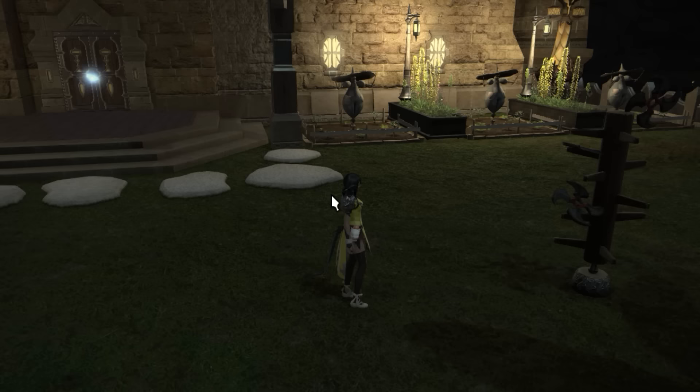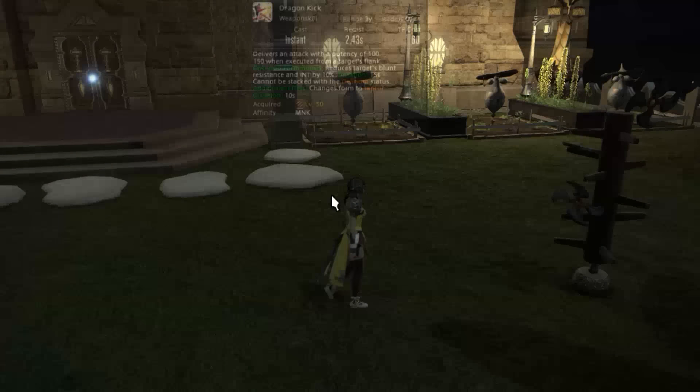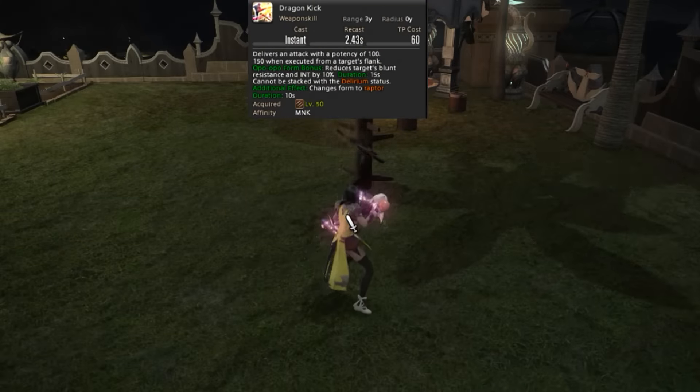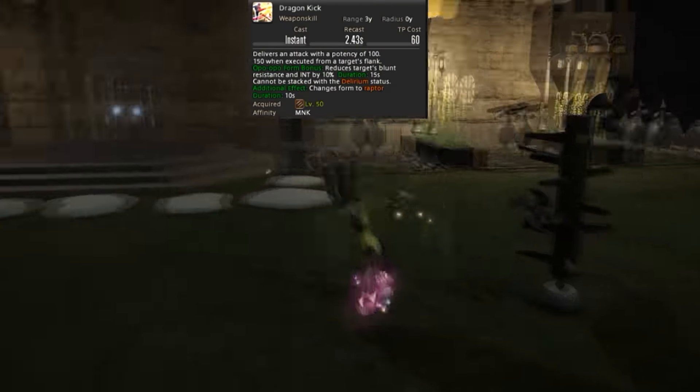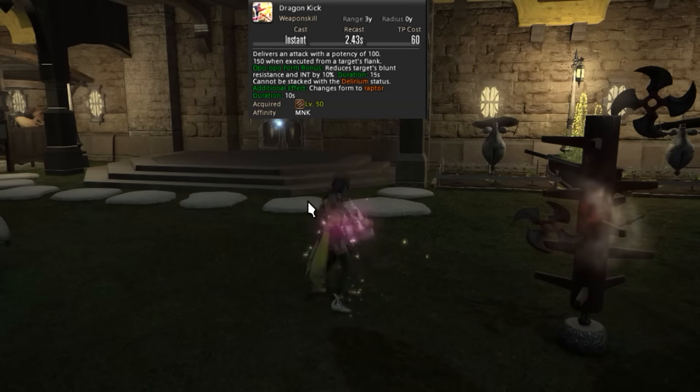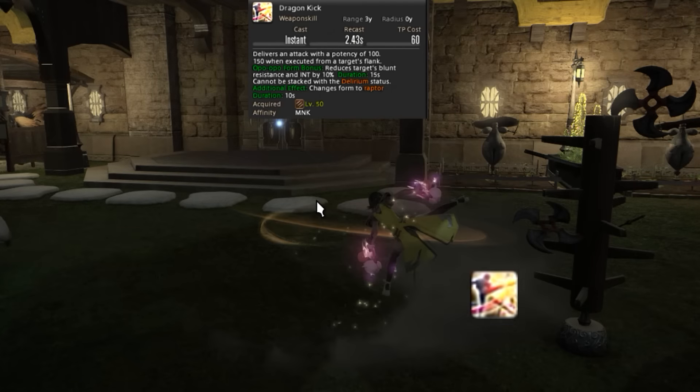Next up is Dragon Kick, which is also a one skill. This skill applies a 15-second debuff against whatever you're targeting. This skill needs to be reset within six seconds of it falling off. Pay attention to the bonus you get while you're in Opo-Opo Stance.